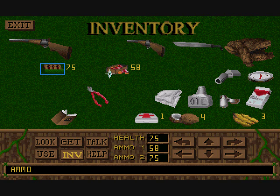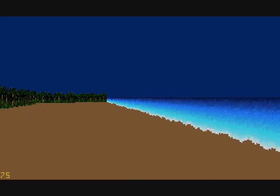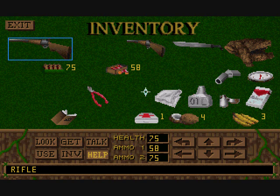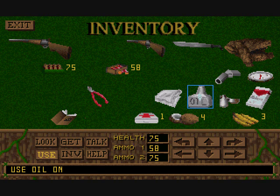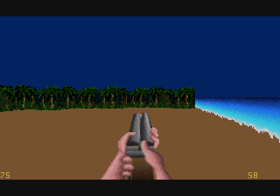We have 75 rifle rounds and 58 shotgun rounds. Believe it or not, from my experience the rifle actually hits harder, which is kind of strange - can't really complain about that. Anyway, what we're supposed to do with this is use the oil on the rag, then use the rag on the old rifle so it doesn't blow up in our faces.